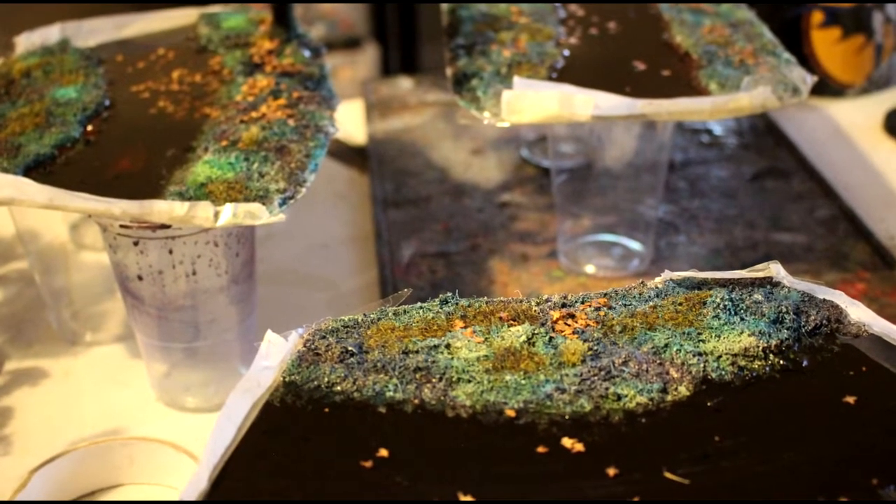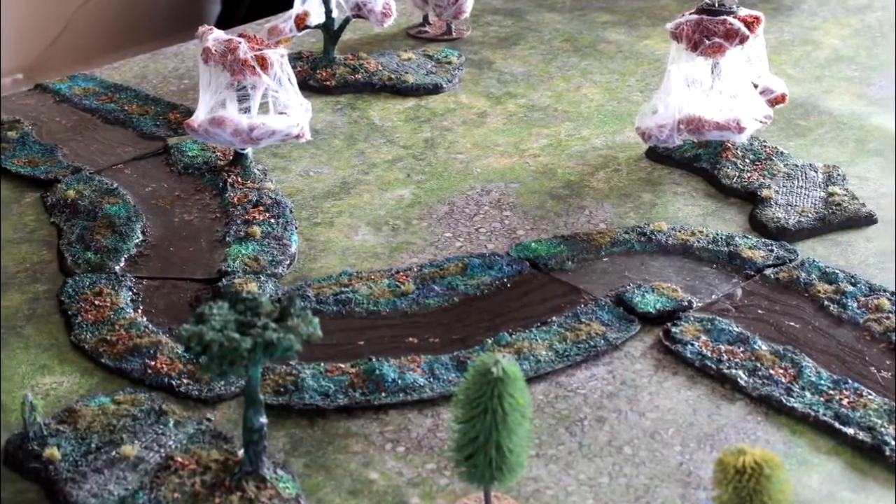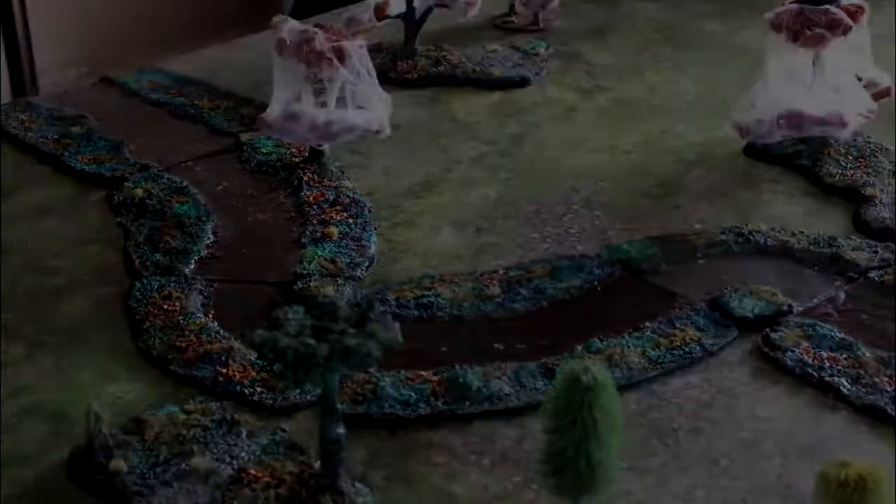In retrospect, I would advise you either put modelling compound everywhere including the riverbed so that firms up the middle, or just use coconut fibre on the outside.